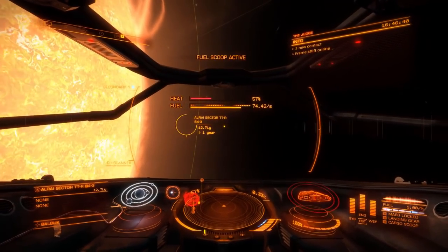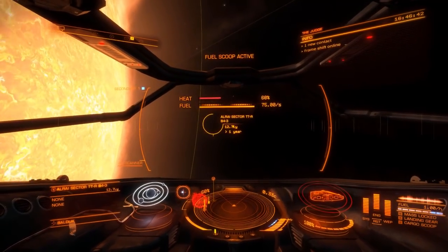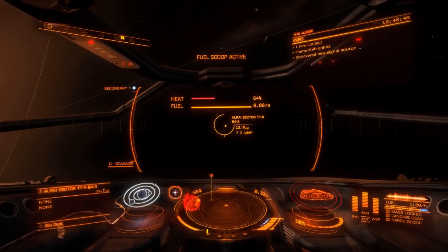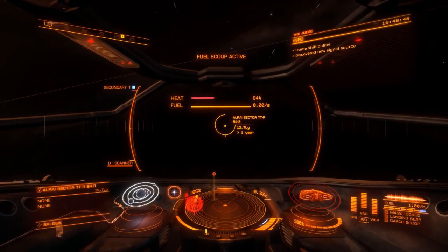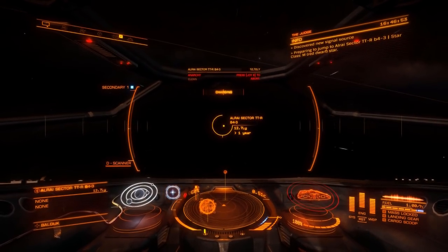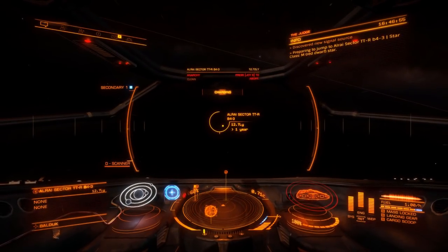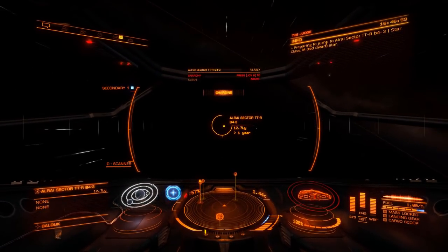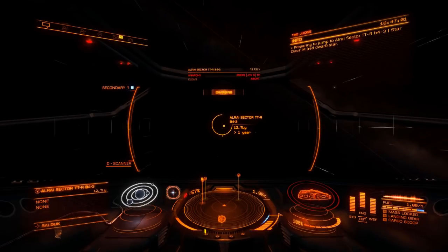Fly around the outside of that yellow exclusion zone line. The fuel scoop won't disengage until you're out of range of the star — wait for it to finish, then you can jump. You may sometimes have to divert to a scoopable star just to top up your fuel.